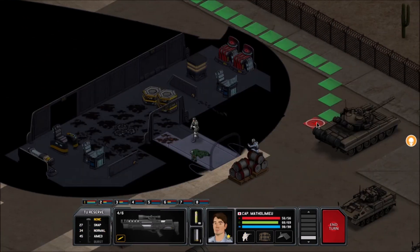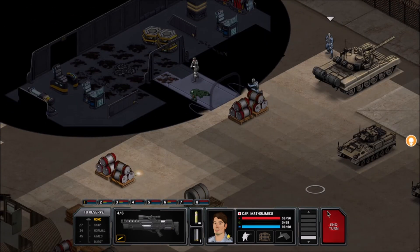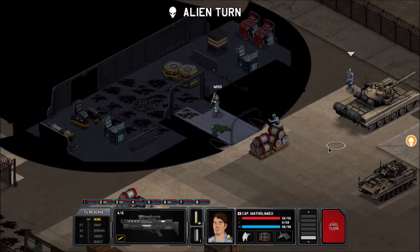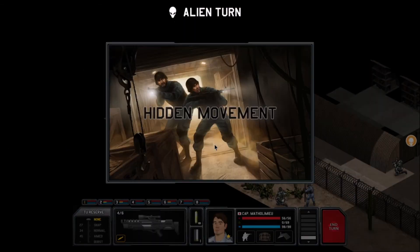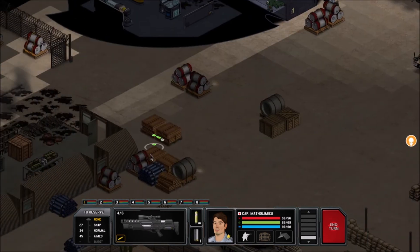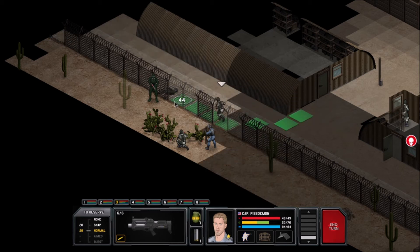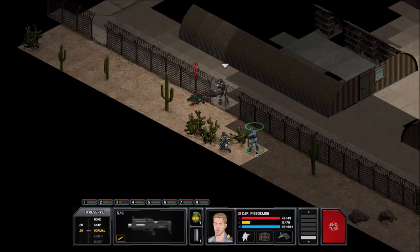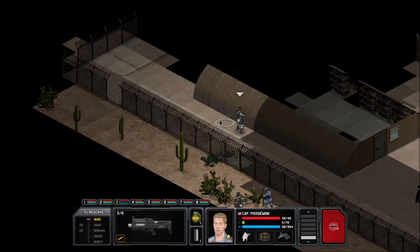We're sending Bartholomew down to help breach since Plant Jesus seems to have things under control. Riley — get him, get him, get him! Shotgun blasts — where were all the shots you guys were holding? Piss Demon has 37% — not great. Just walk right up and put one blast into his side — 91%. Down he goes! I didn't think it would kill him; I was going to give Yargle the follow-up shot.